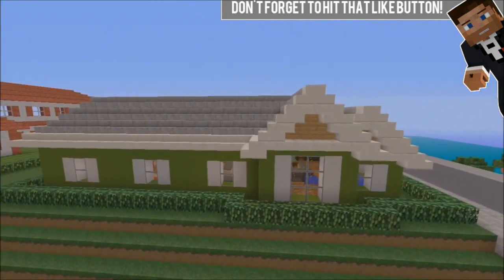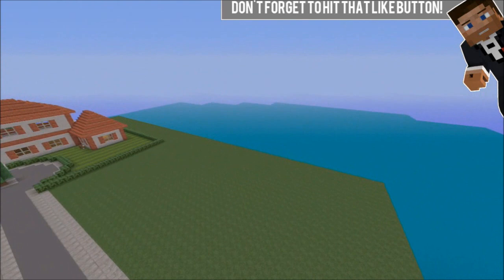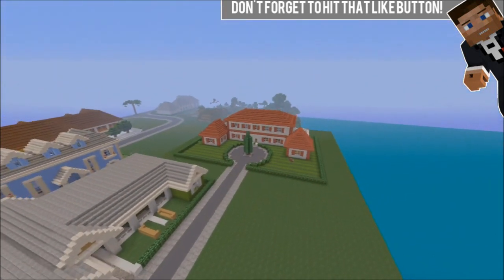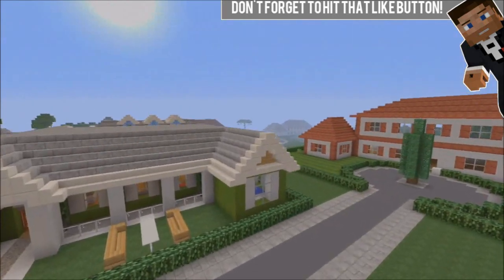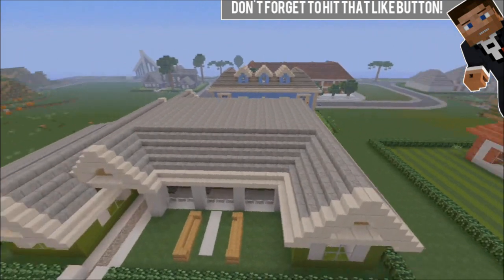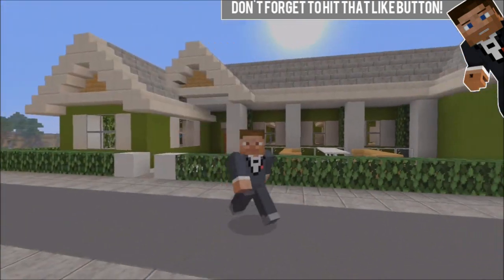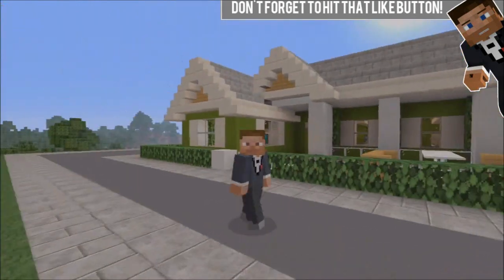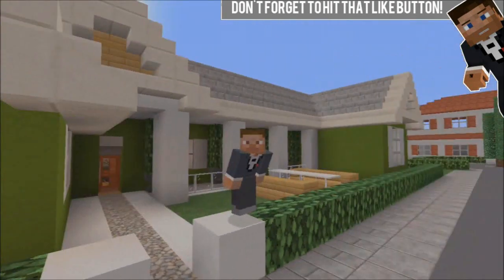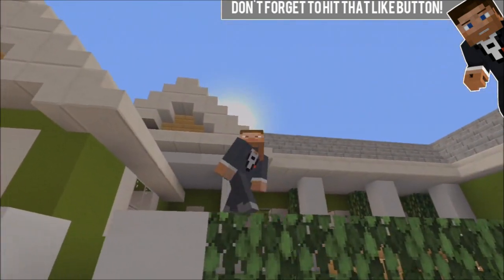As you can see, this little neighborhood area we've got going here is coming along nicely. I just need to add one more house in the space, finish up this house, add a row, and then add some more houses down. Also, if you're new around here, make sure you subscribe for more videos like this and hit that like button so we can smash 20 likes — which we smashed! So without further ado, let's go into the house.